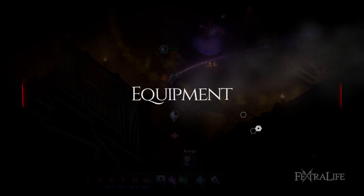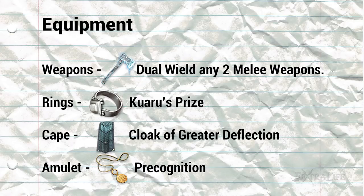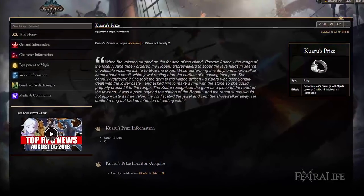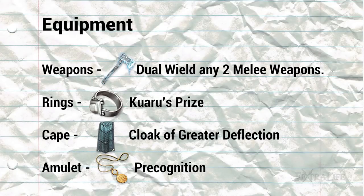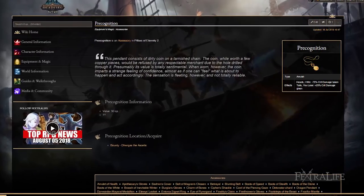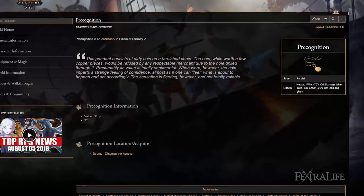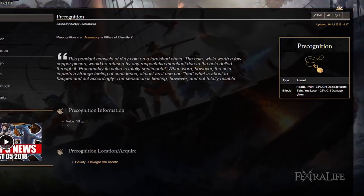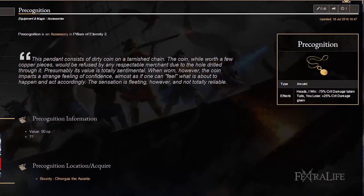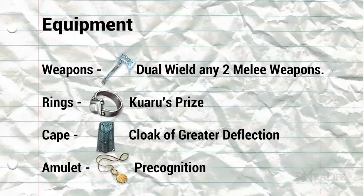The following are some tips on equipment for this build. For weapons, dual wield any two melee weapons — there are many fantastic choices, so go crazy with your picks. Kuaru's Prize is an amazing ring that increases damage done with spells by 5% while also increasing intellect and perception by 1. Cloak of Greater Deflection increases deflection by 7, useful for increased chance of triggering riposte. Precognition is a necklace that reduces damage received from critical hits by 75% for the first few attacks in combat, while also increasing crit damage done by 25% for the first few attacks — very good for protecting squishy Vatnir from dying at the start of encounters and for increasing initial attack damage.